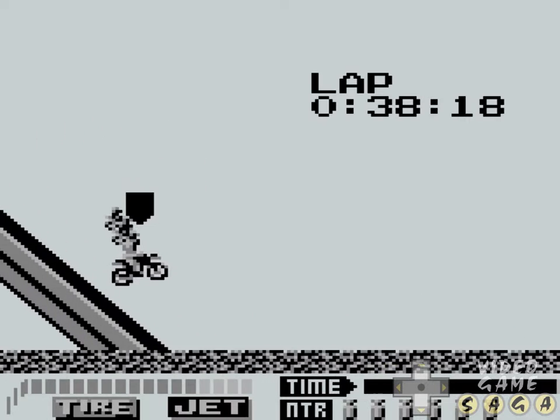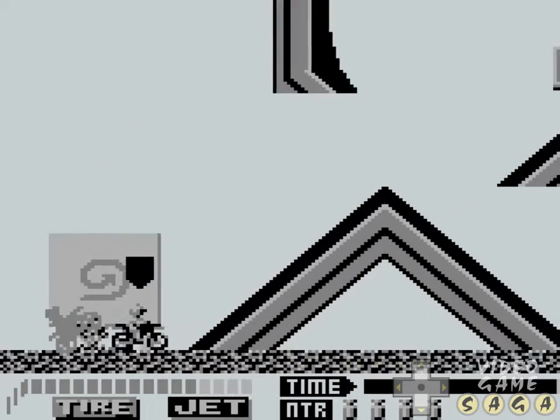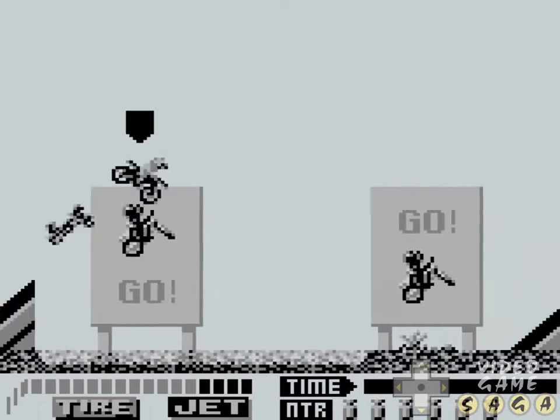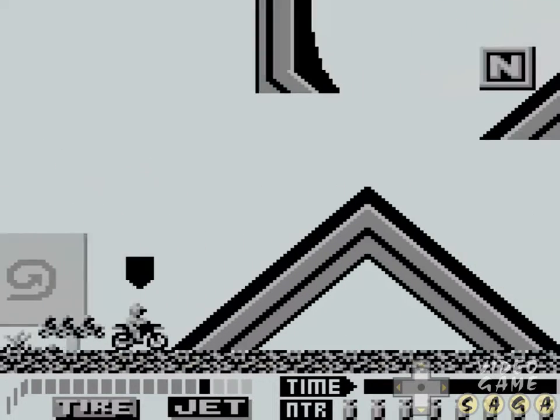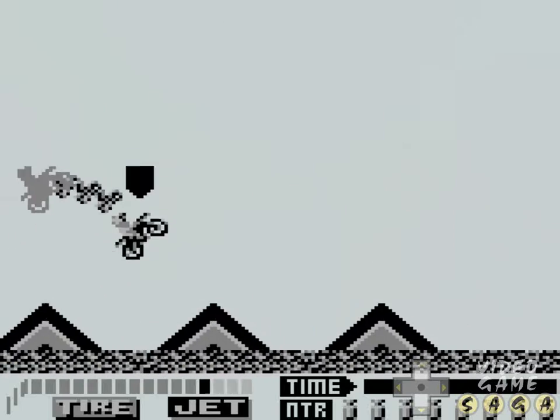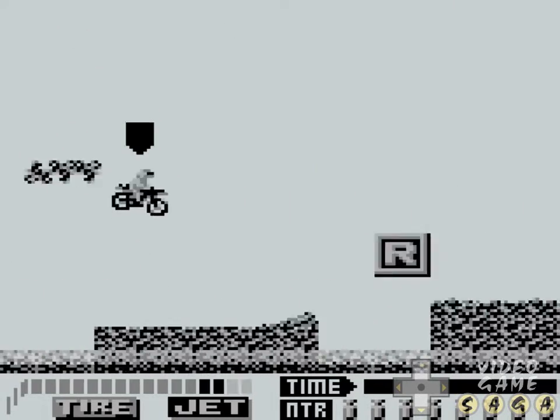Other power-ups in this game include tires and an extended acceleration bar which allows you to speed up faster. But the biggest power-up in this game — and the one you can't play without — are those N's, that's nitrous. You can see it in the bottom right hand corner at the very bottom.